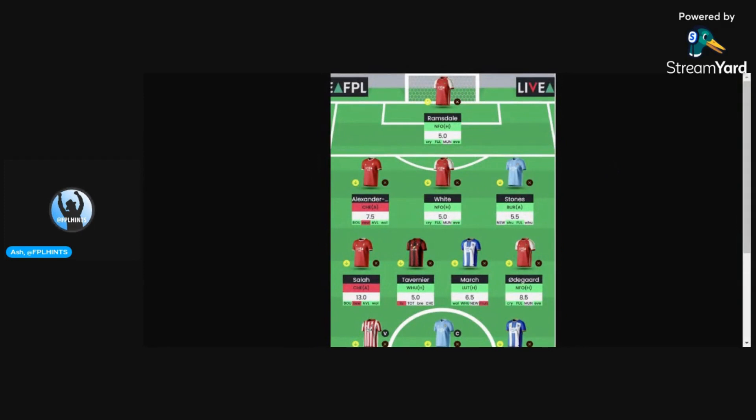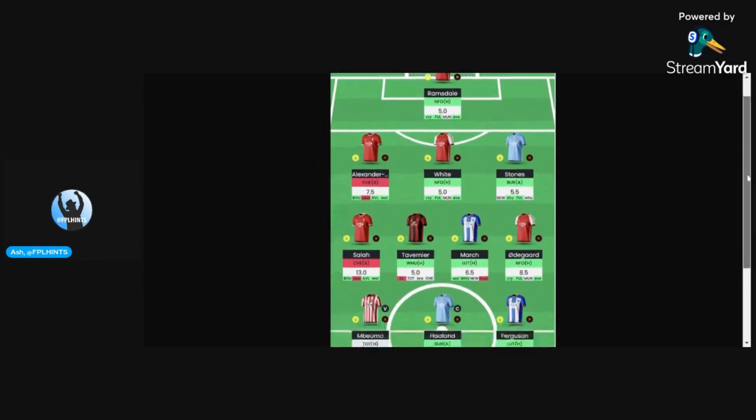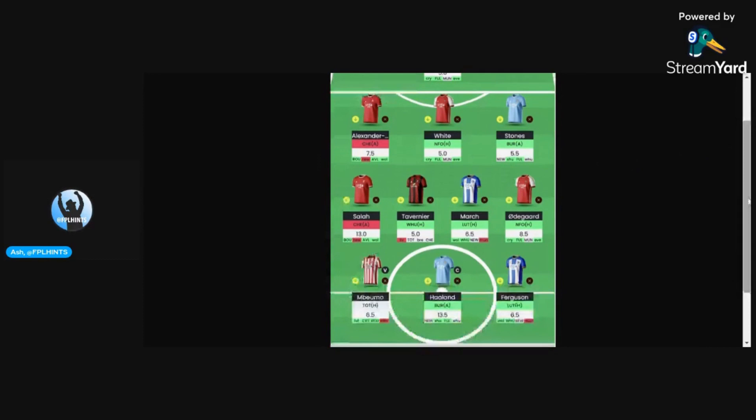Coming on to team number two, once again we see the Liverpool, Arsenal, and City defensive cover. In this instance we can see that Ramsdale is in goal, and also Mohamed Salah is able to make the cut, with Trent and March in the midfield as well. Odegaard is the Arsenal midfielder here.